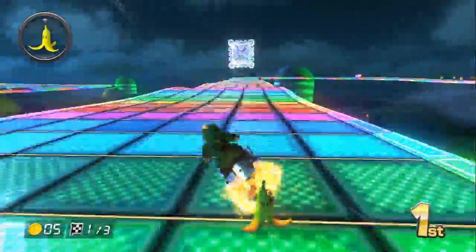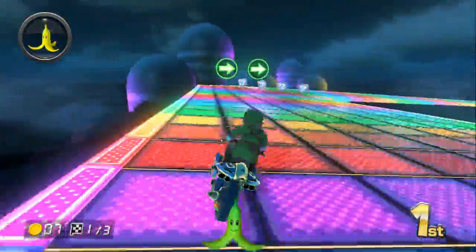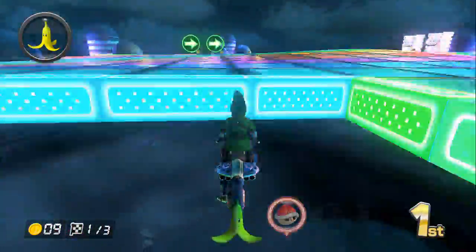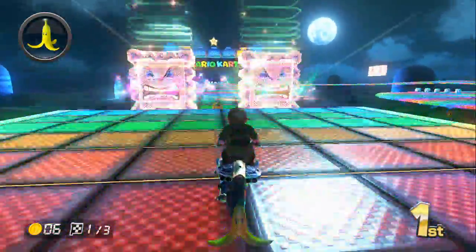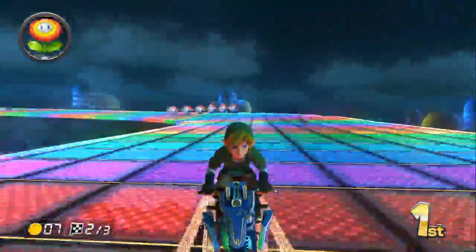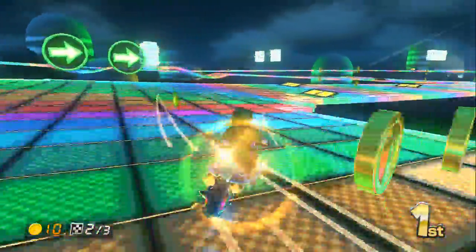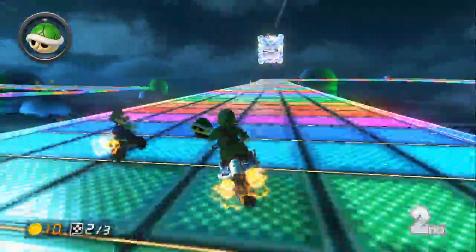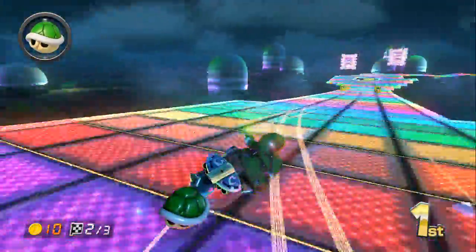Also, Link. Link is fucking pretty cool — him using his sword when he does tricks there, that's pretty funny. The Link grunts are great too. I'm going to try and place that banana in front of Luigi. I don't know if I got him — nope, I didn't. I'm doing good like I'm in first place, but my driving skills are terrible right now. I'm not drifting much, and I keep getting every single thing in this game mixed up with something else.